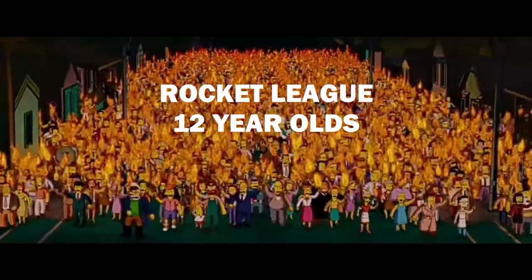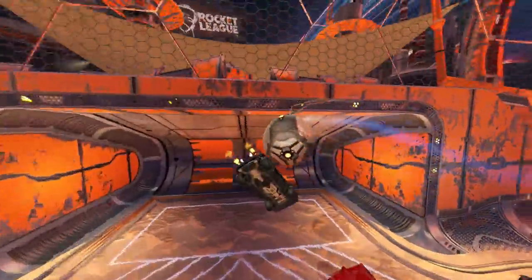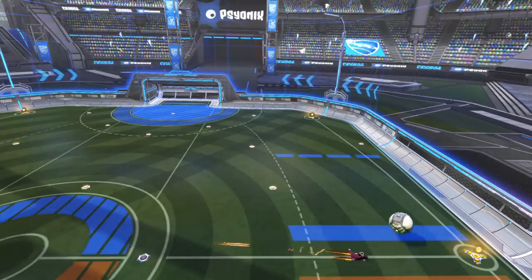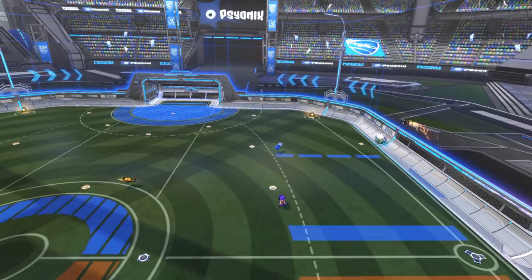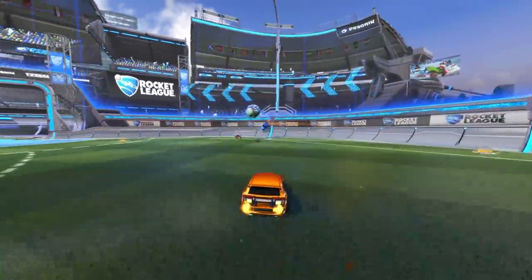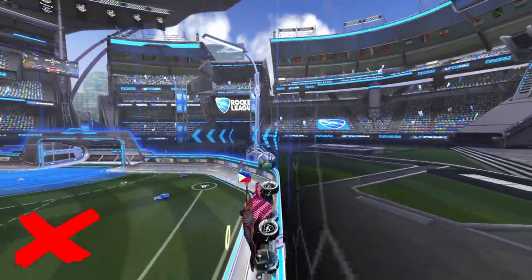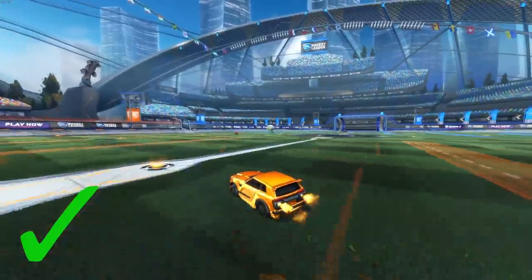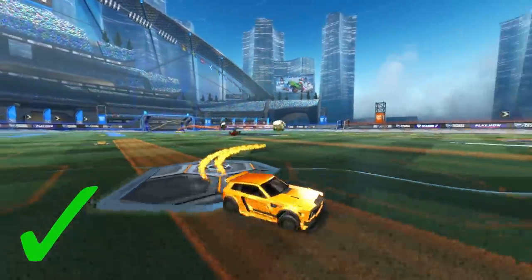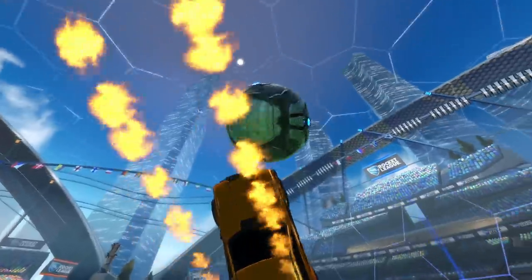Finally, familiarise yourself with basic positioning. Ball chasing and double commits are a sin in Rocket League. Follow something called the 45 degree rule: if your teammate is in the far corner, sit on the 45 degree diagonal from them, meaning you can cover wherever the ball goes. Additionally, try to keep an eye on your teammates — listen for audio or visual cues, and if you see them going for the same ball as you, do not go as well. It will only result in a double commit, tilt, and ultimately a loss. Rocket League is a team game, so sometimes you have to do the right thing for the team even if you feel you have the better position.